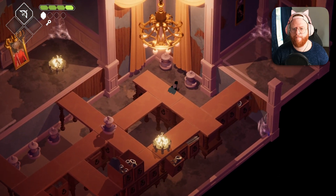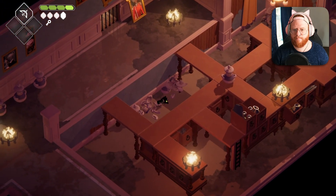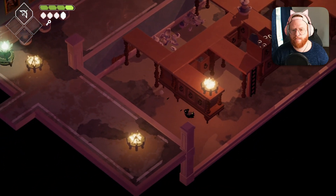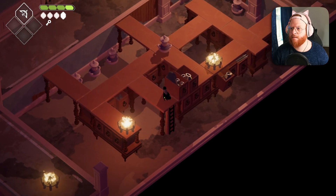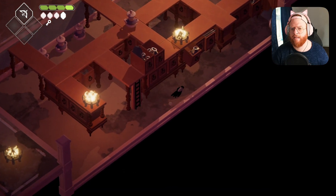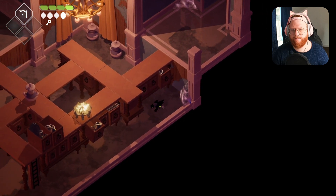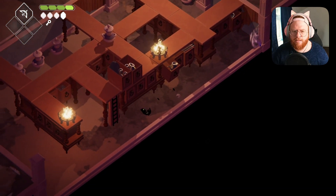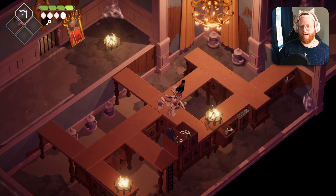Cool. I didn't mean to fall off there, but whilst we're down here let's break some pots and get back our arrows. There's nothing down there, is there? It's just the wall. Always on the hunt and lookout for secrets.